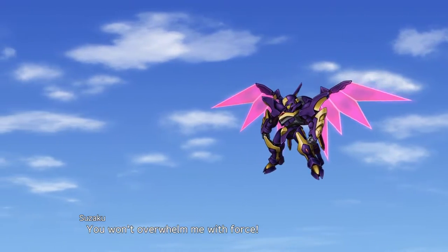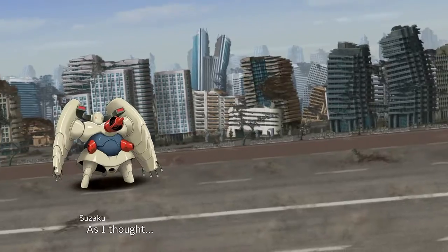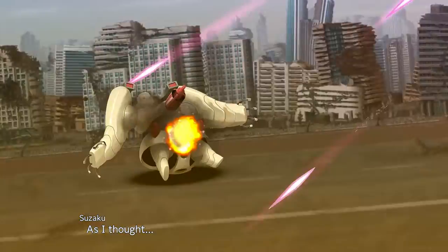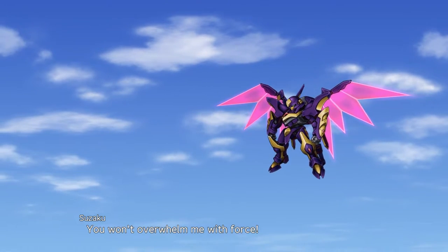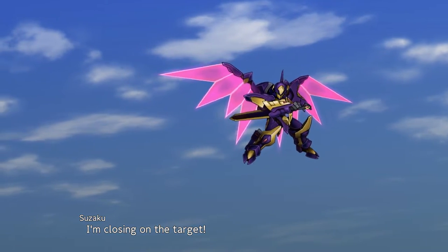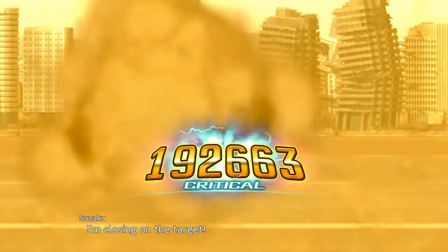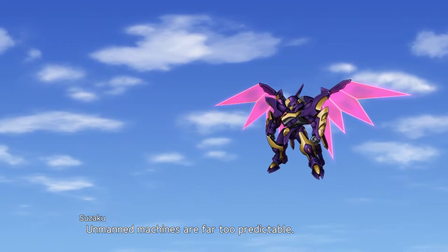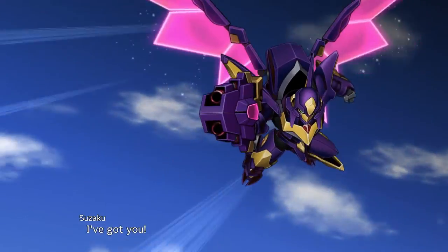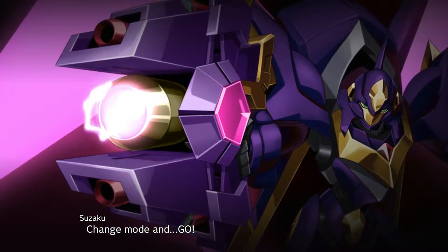The next unit is the Lancelot Albion Zero, a secret unit. The Lancelot Albion Zero is Zero's personal nightmare frame, designed by Rakshata's private foundation, the Pearl Party, for the Joint Strike Knights program. It is based on designs from Lloyd's research on the Holy Britannian Empire's nightmare technology, but with the addition of Rakshata's know-how. It operates on par with the Grand Satan Eight Elements. With Schneisel's approval, Zero had it repainted into a black and purple color scheme for his personal use. Zero named the unit himself based on its development codename. It is extremely powerful, but Zero elected not to use it too aggressively.